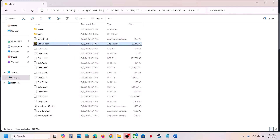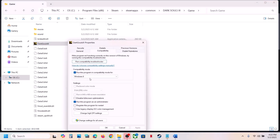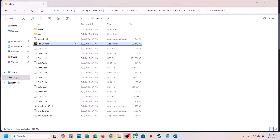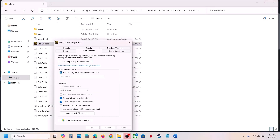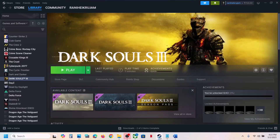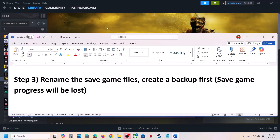If still not working, try selecting Windows 8 compatibility mode, hit Apply, click OK, and check. If still not working, select Windows 7 and check. Then try enabling Disable Full Screen Optimization, hit Apply, and check. If you've put a check on all these boxes and it's still not working, uncheck all of them, hit Apply, click OK, and follow the next step.